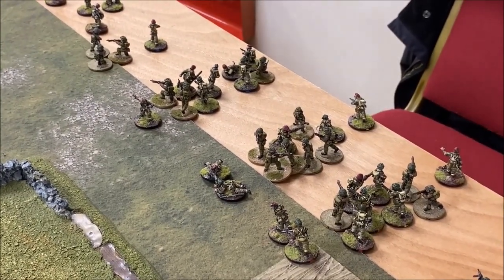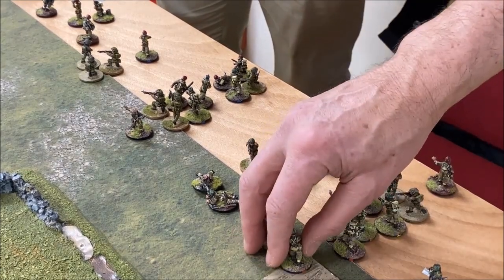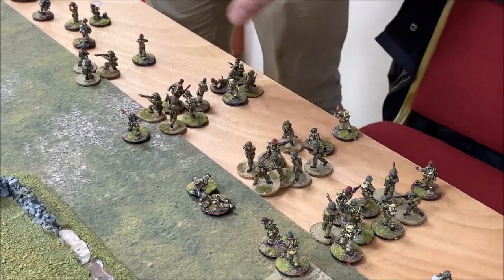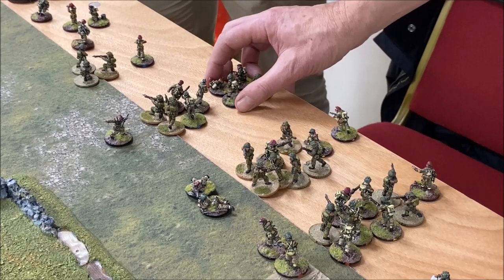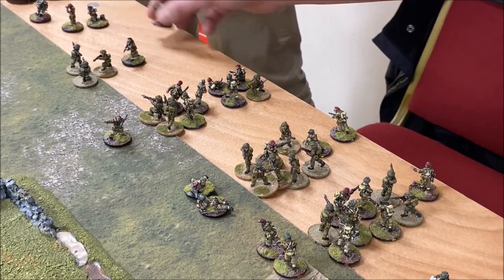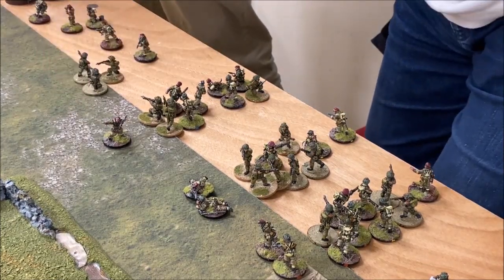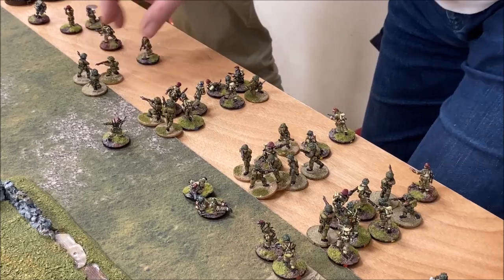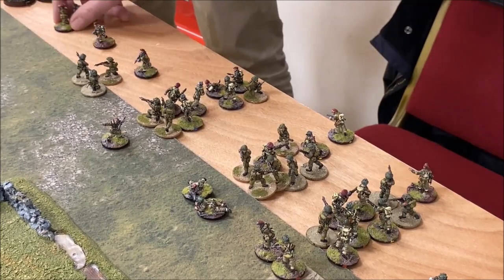So for the British I've got my CO with a submachine gun. One section has eight rifles, a light machine gun, and an NCO. Same again for the second section. A third section has a leader with a submachine gun, five rifles, five submachine guns. The next section has three infantry, the PIAT team, and submachine guns. And this is my mortar team.